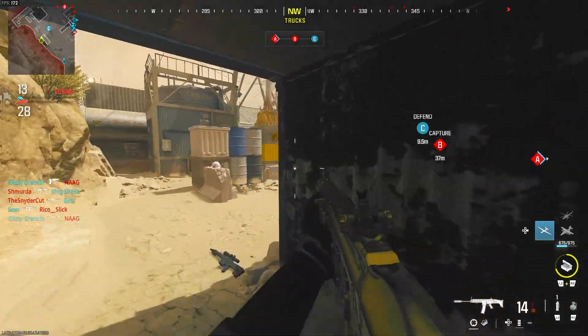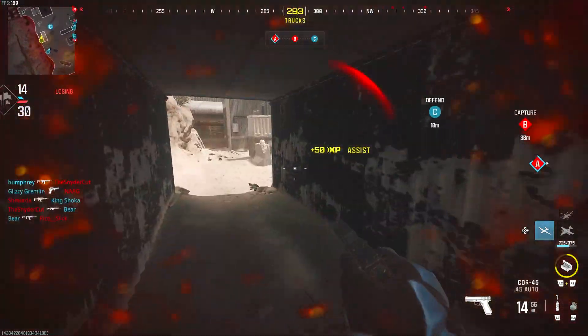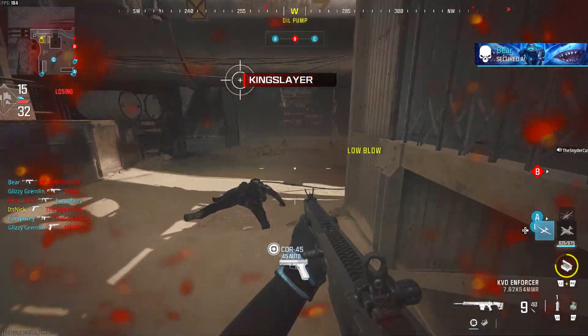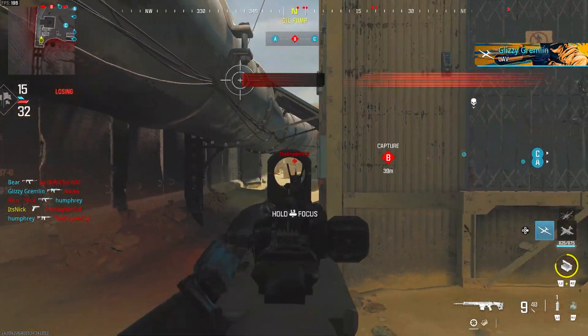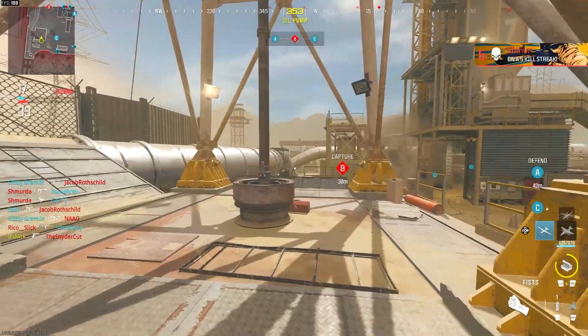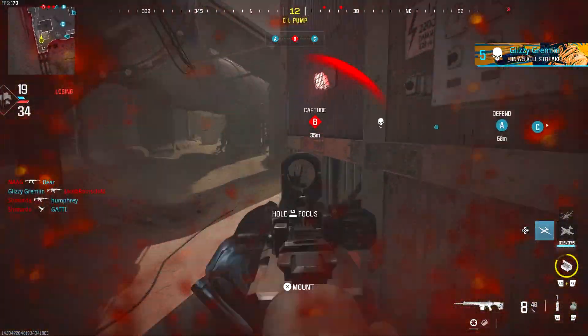It's better than most of the ARs I've tried so far. Maybe not the burst weapons — those ones are actually pretty decent this time around, which I'm happy about — but from the fully auto guns, the TAC-56 is the choice you want to use. So let's get into the class setup. This one is really, really nice. I'm going to give you guys the whole entire class, everything I'm using and why I'm using certain things.